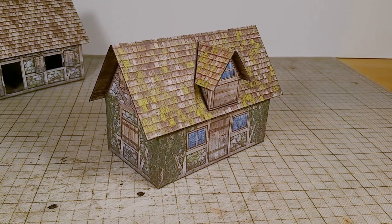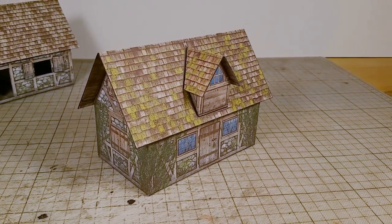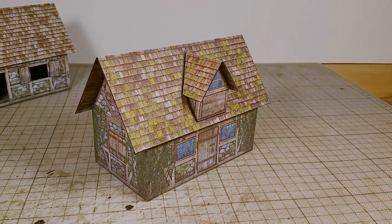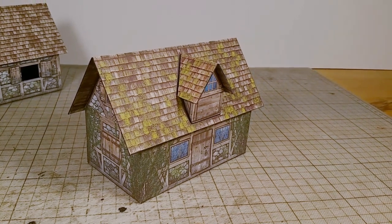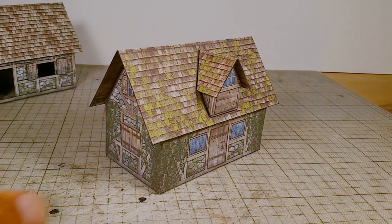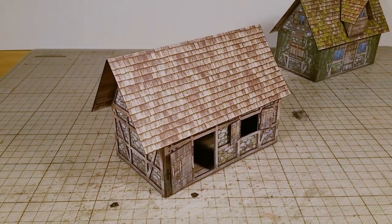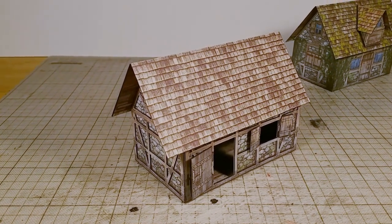The deluxe edition has all the options configurable via PDF layers. It lets you specify different looks and more details like choice of door and window positions, open or closed version, dormer positions, and dirt and weathering. For the advanced builder, bonus extras for pro detailing and kit bashing are included in the deluxe edition.